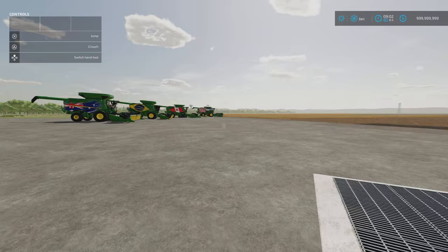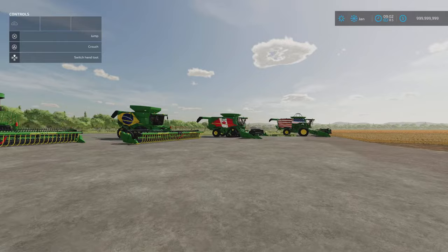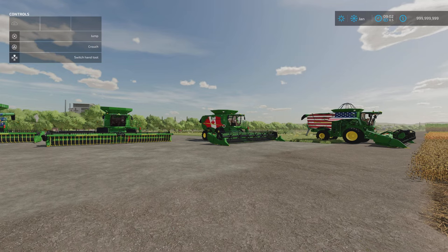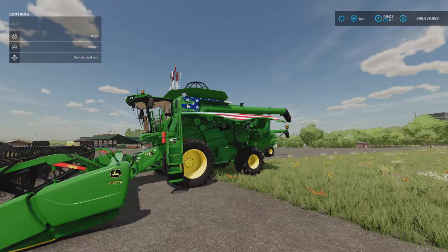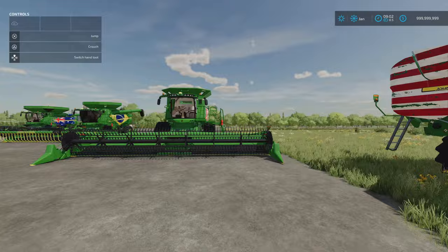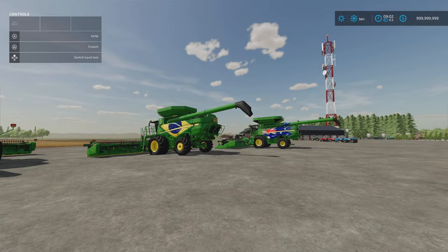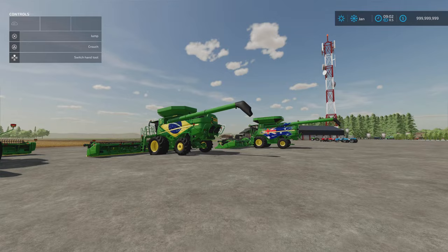Next we've got some John Deere — the John Deere S600 series combines and the John Deere FD600 series headers, all by Custom Modding. The headers are 12, 12, and 15 slots respectively. The combines are 36 slots each. There are some subtle differences between the models, including rear axle width — the bigger the combine, the wider the rear axle width options. Pipe lengths also increase with larger models, as does grain container capacity.